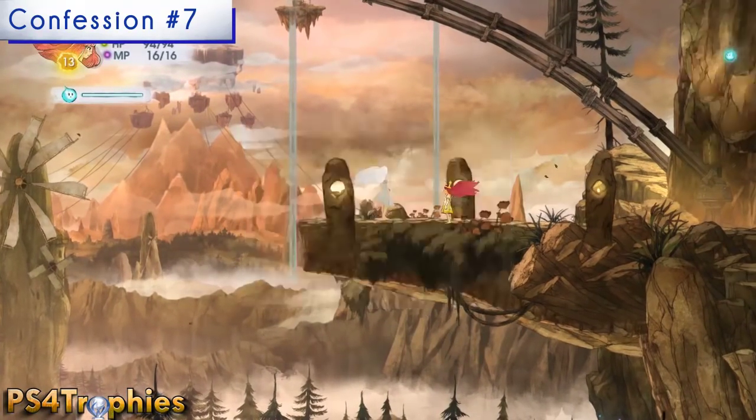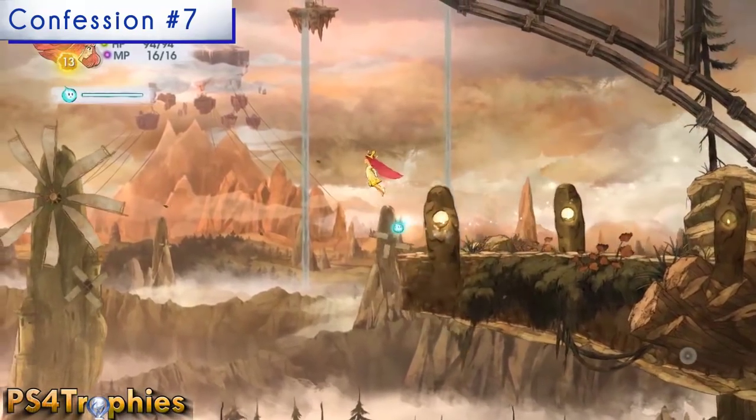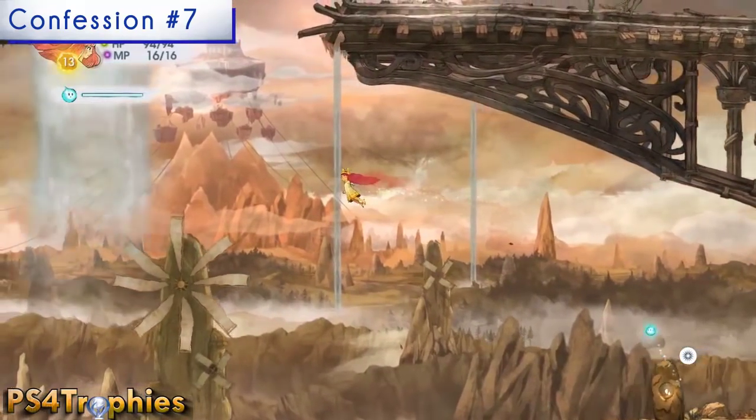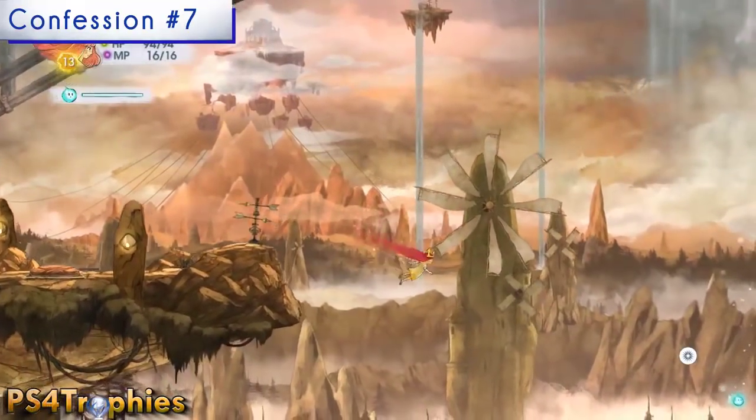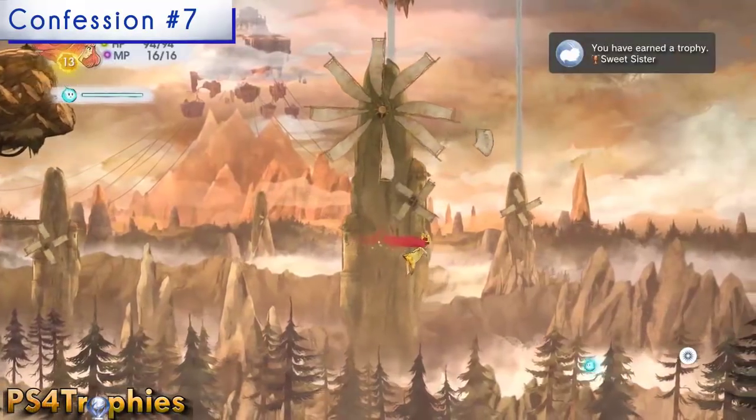Now in the Plains of Rampart, Nora will join your party. Immediately in that same section, don't fly up through the opening — instead come down, and in the center of this area is going to be the confession flying around.